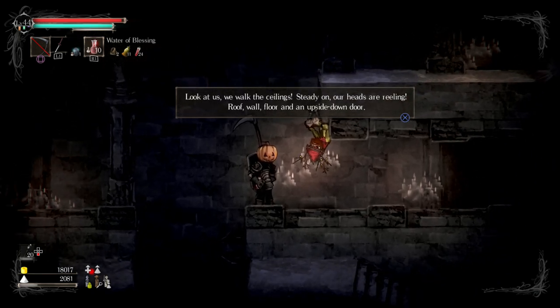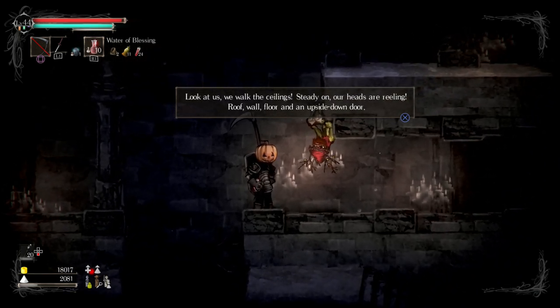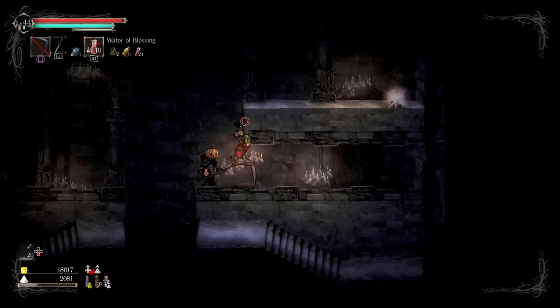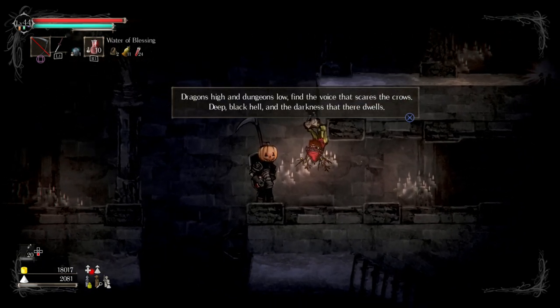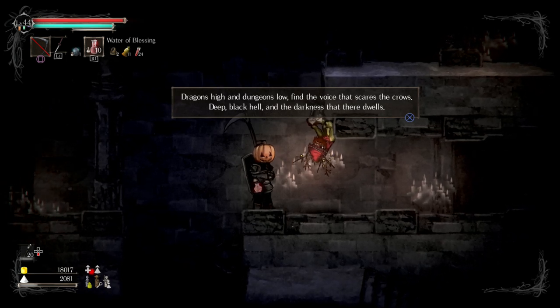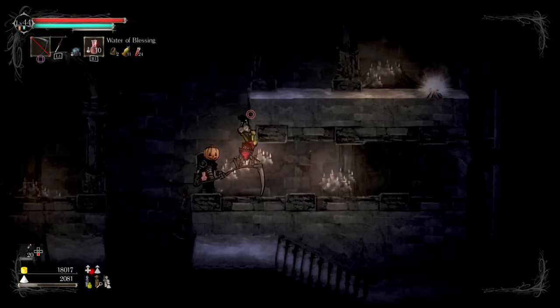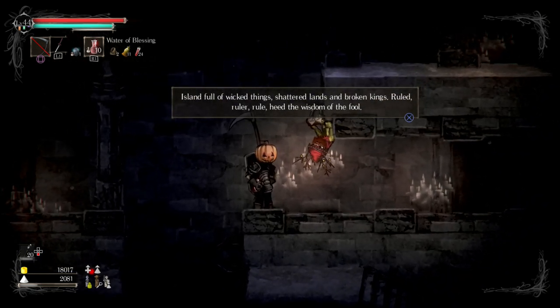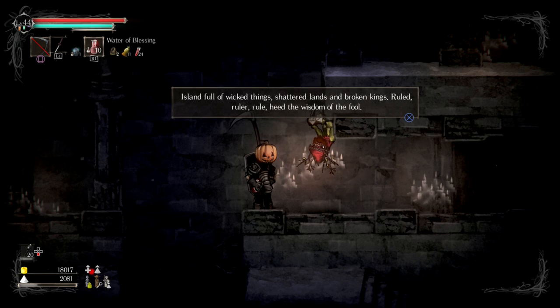Look at us, we walk the ceiling, steady on, our hands are reeling — roof wall floor and upside down door. Dragontine dungeons low, find the voice that scares the crows, deep black hell and the darkness there that dwells, island full of wicked things, shattered land and broken kings — ruled, ruler, rule, heed the wisdom of the fool.